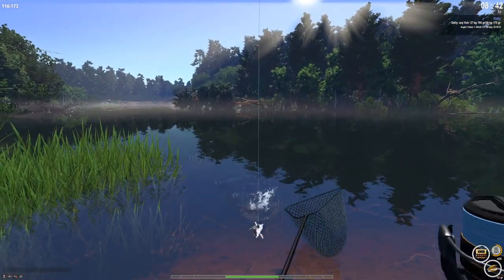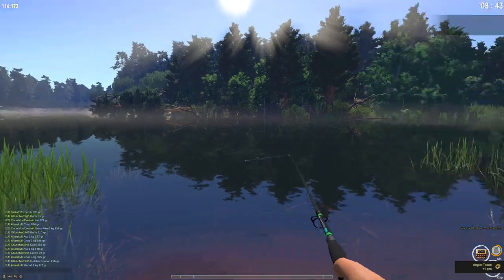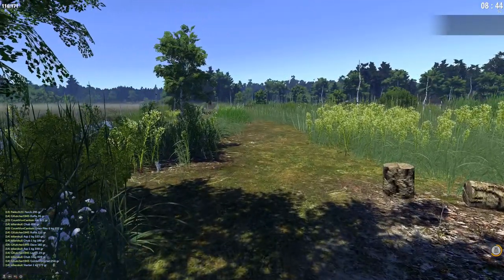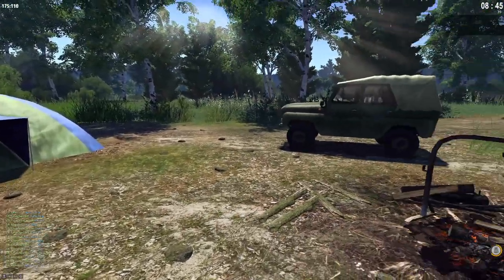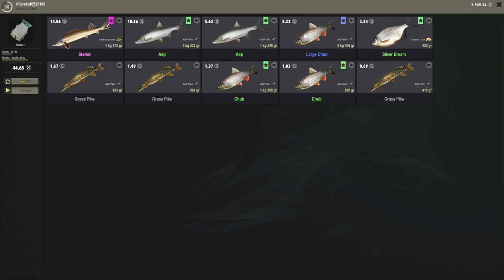This is going to be our last fish for the day — a baby sterlet. Oh no, it might be too small. 1.17 kg — yes, perfect. Took a lot longer than expected because I couldn't finish the initial goal. Let's sell: 14 silver for 1 kg sterlet, 10 kg asp — yeah, not too much, sell all.